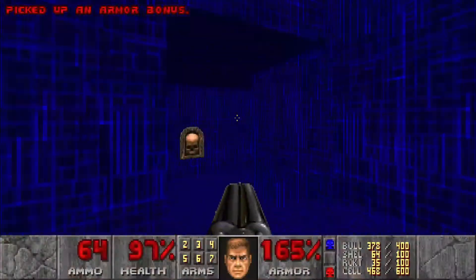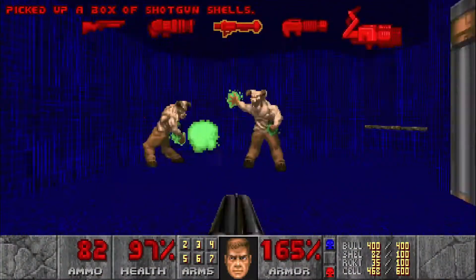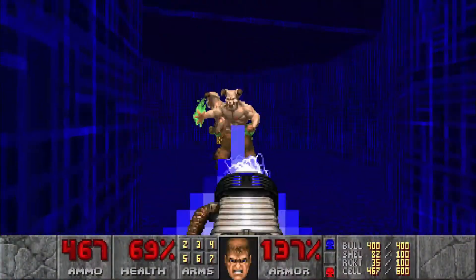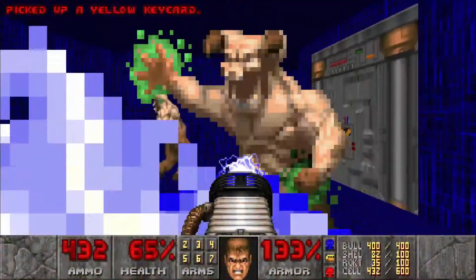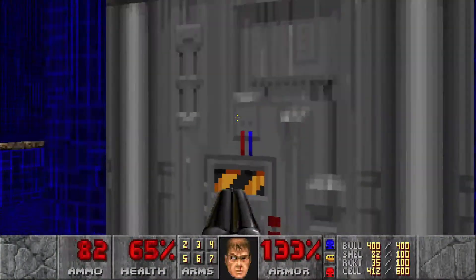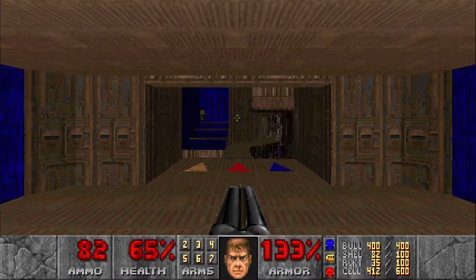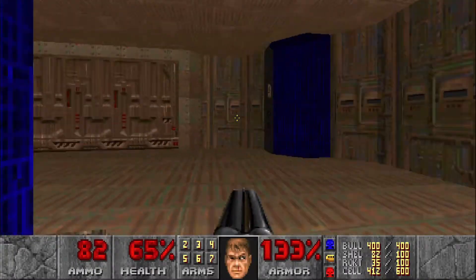Just run and jump across. Hit this and get ready for two hell knights — I'm just going to use the plasma, because why not? Hit this right here and we can teleport back. Now that we have all three keys, we can leave this area.